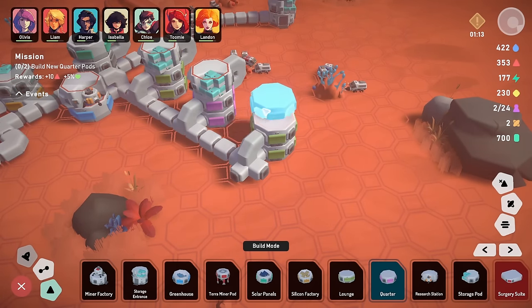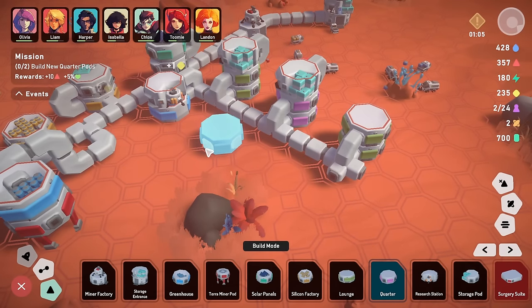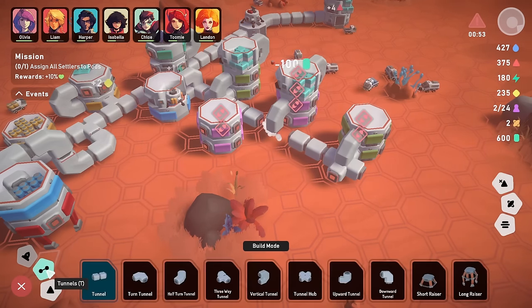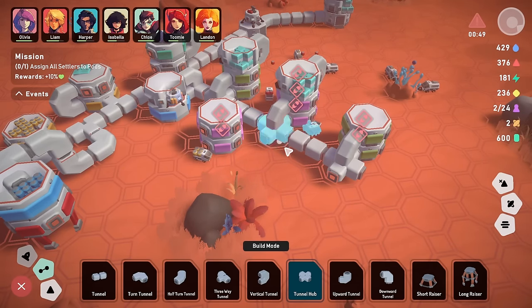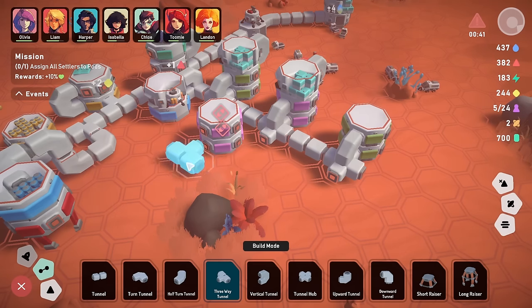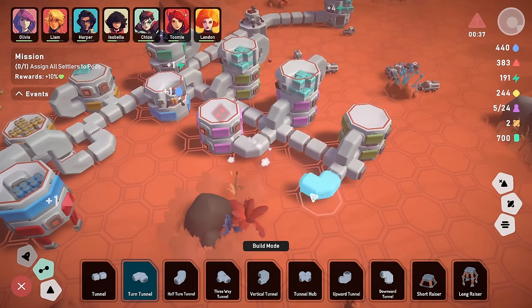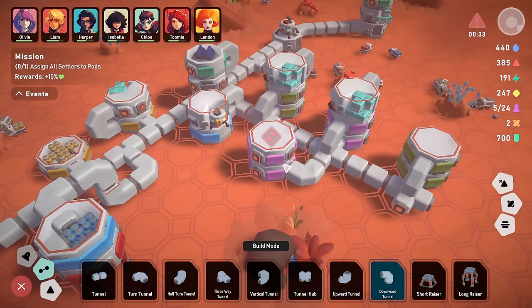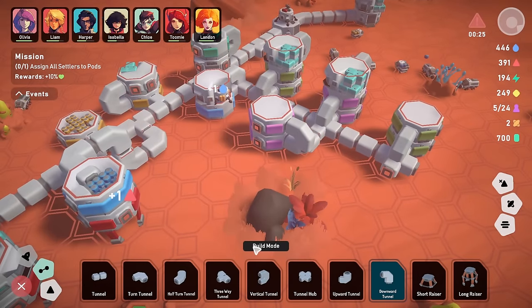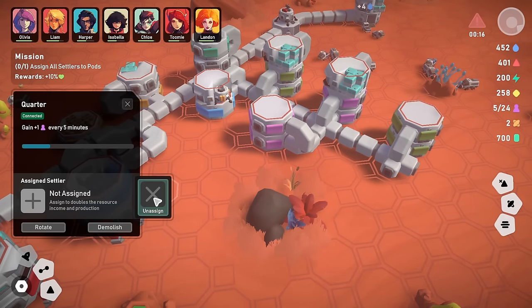We build more quarters, demolishing and replacing some tunnel sections to fit things properly. We use a turn tunnel and connect the quarters up with downward tunnel pieces. It's looking good — we've got lots of cups of tea everywhere. Assign all settlers to pods. I thought everybody was assigned already. We reassign everyone and the goal completes — everyone becomes happy! Build a research center — we kind of feel like we already have one.